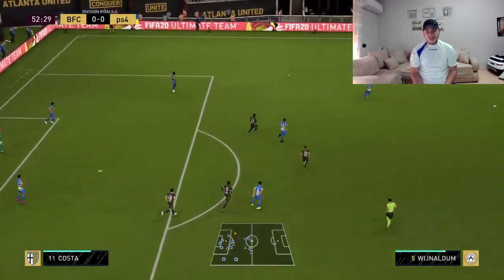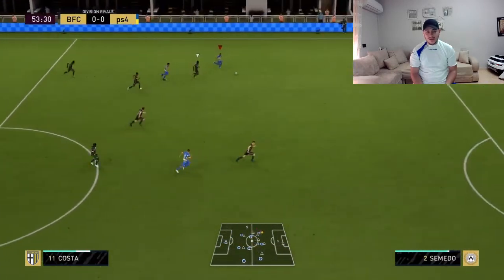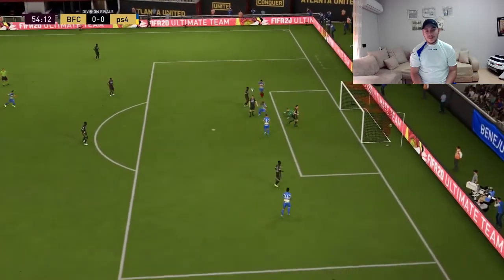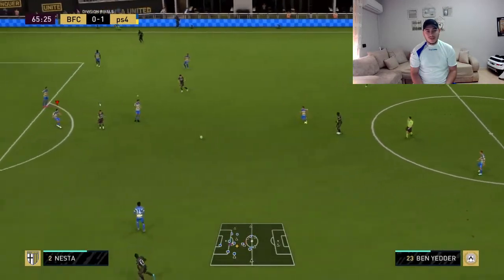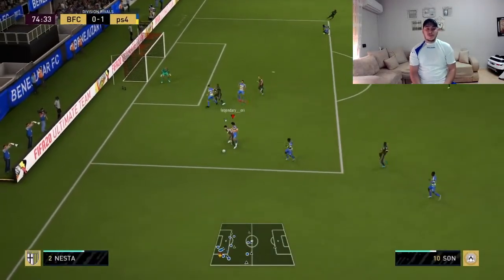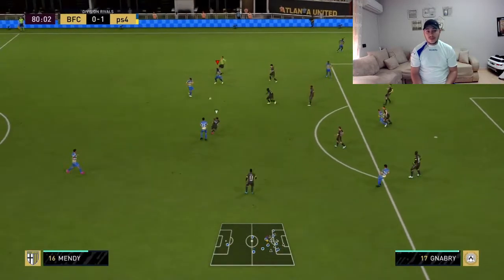I'm going to do a great counter-attack here with the speedy Douglas Costa. He's going to run up the field and score that incredible goal. Moving up to another occasion — my opponent is still on the offensive side, trying to build up, but it's up to Nesta again. Just look at that tackle — incredible — and he saves us.